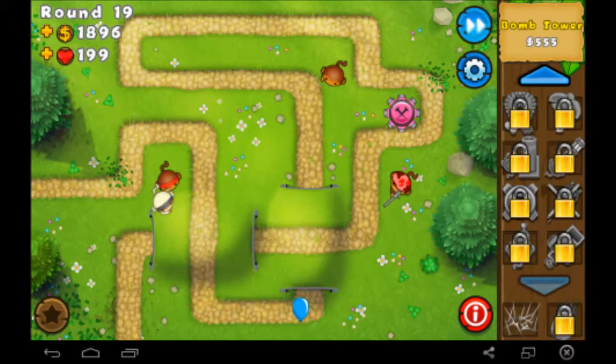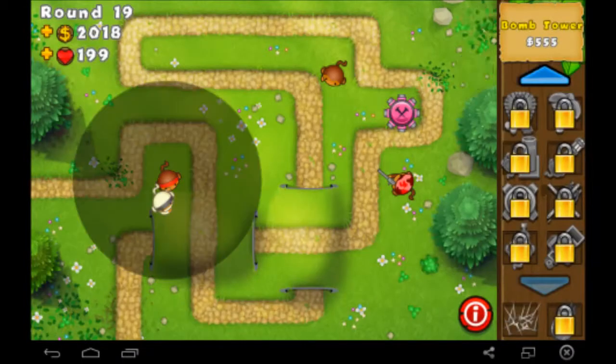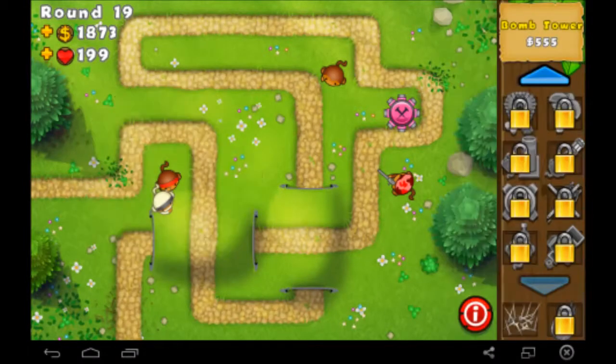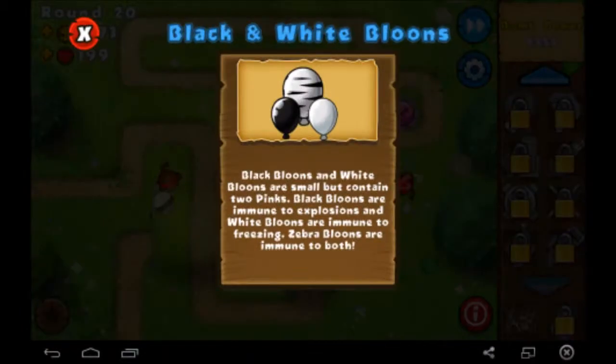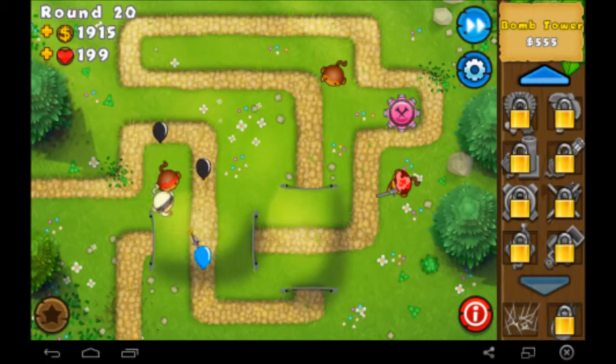Now we have pink balloons turning into yellow balloons — first time we've seen them. Razor sharp darts — same as razor darts but sharper. Black and white balloons are small but contain two pink balloons each. Black balloons are immune to explosives, white balloons are immune to freezing, and zebra balloons are immune to both. They also split into two balloons instead of one, so that's just the next tier up.